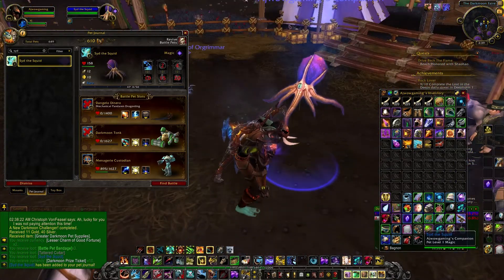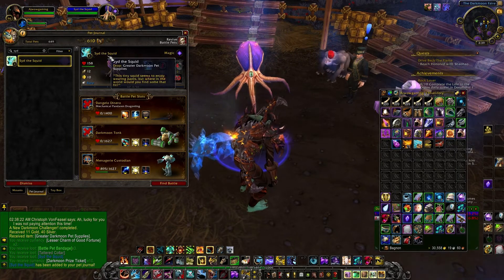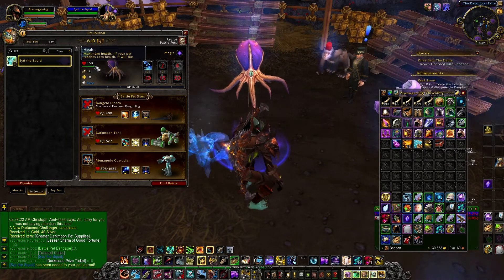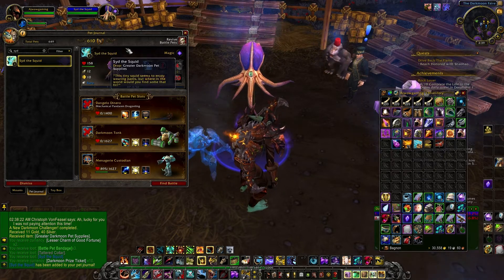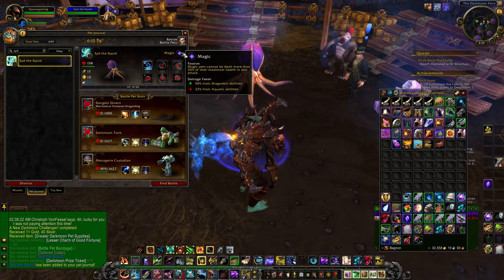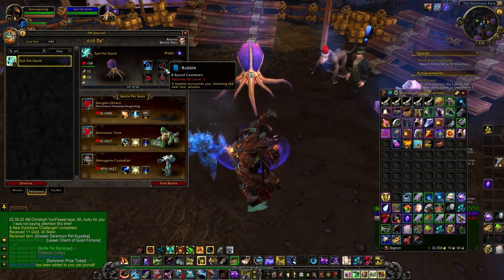Sid the Squid is an awesome looking pet. He is a very unique pet — look at him right there, he's like a squid. So he has an HP of 158, an attack of 12, and a speed of 10. He comes straight in as rare. He is a magic type and has all water attacks.